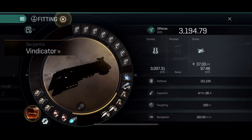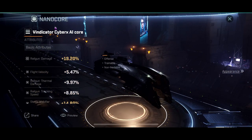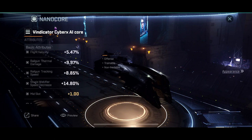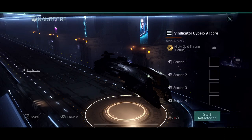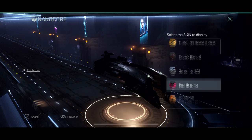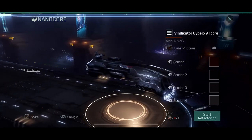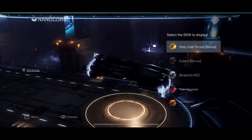I already regret making this video — how will I possibly make this video interesting? A new player might wonder what a skin is in Eve Echoes, and why not use a nanocore? If this video isn't explaining it well enough, I have a nanocore video explaining this as well. Check that one out so you get the right nanocore for your ship. But let's start the skin video.